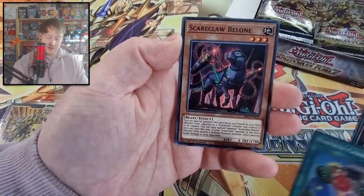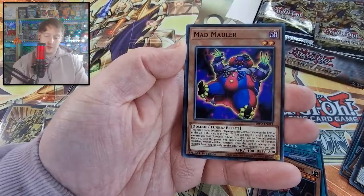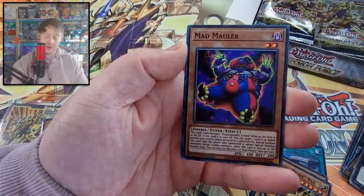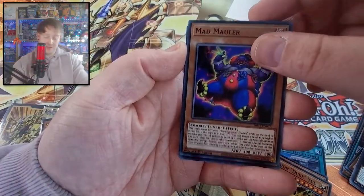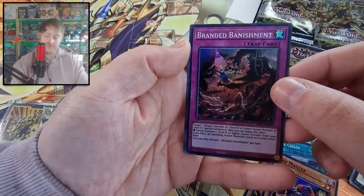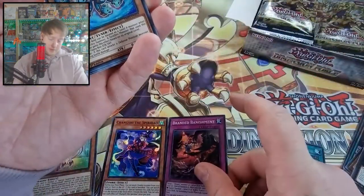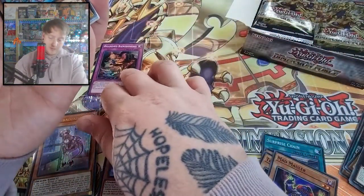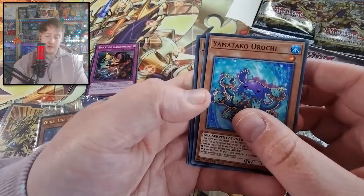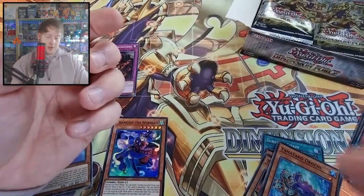We've got Surprise Chain, Scareclaw Blanc, Theron, Duke Ghoul, Mad Marler - he was quite good for the sneak peek, just to get into the Feral Grand Zombie card. And Branded Banishment - this is a good card for Branded. I'll set this here because I'm going to actually keep this out to put it into the deck. Octopus, Jar, Backup Team, and Symphonic Guitar.